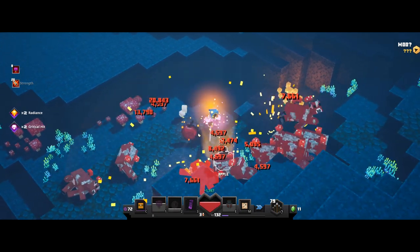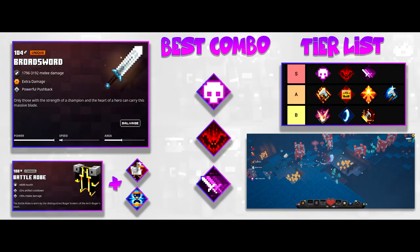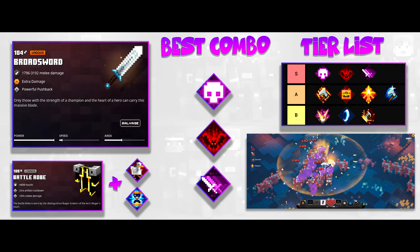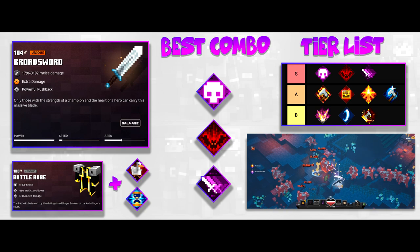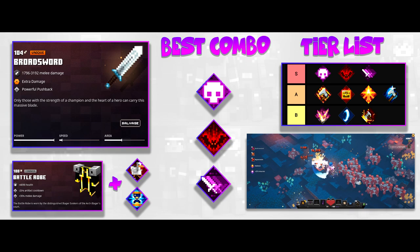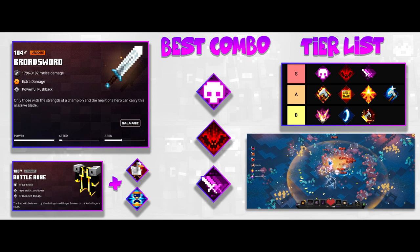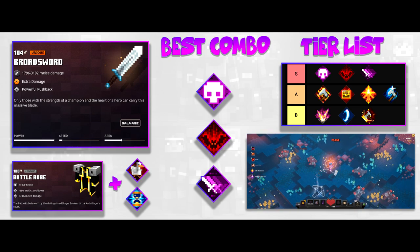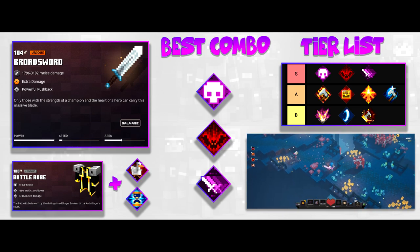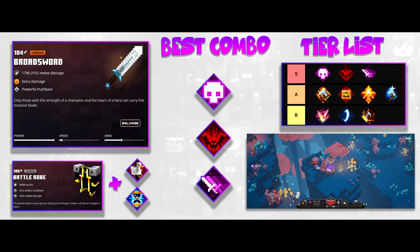Now you know where and how to get the broadsword. Here's the tier list for enchant combos you can run with this weapon. In my opinion the best combo is Crit, Leeching, and Echo. It's a bit different than other weapons because with slower weapons you actually don't want to go with enchants you'd normally use on faster weapons like Thundering or Swirling, since you attack too slow and it's really just not worth it. That's why Leeching and Echo are your go-to for this slow weapon.